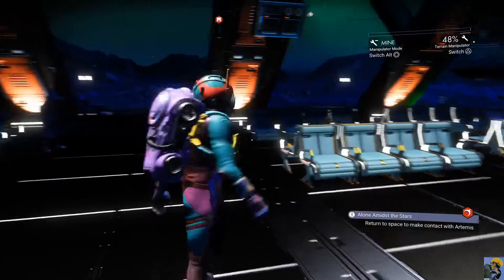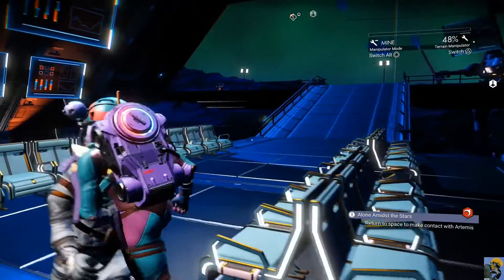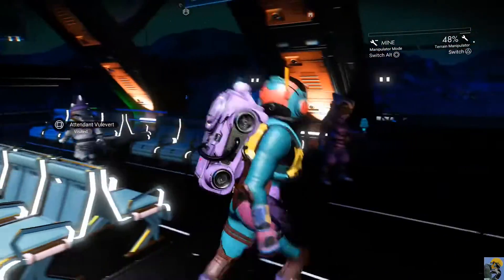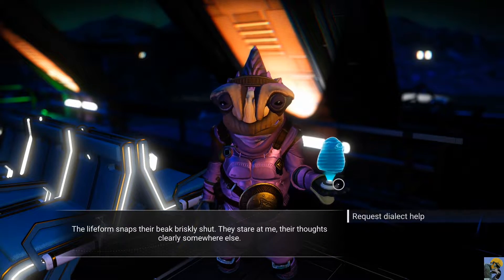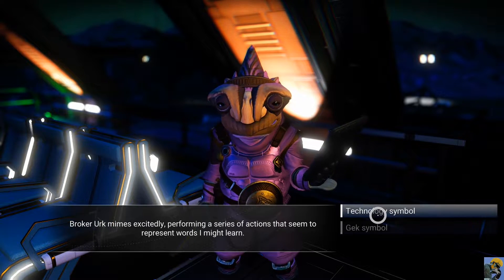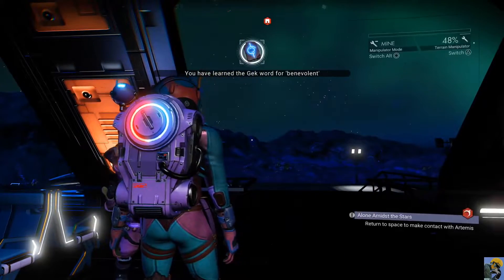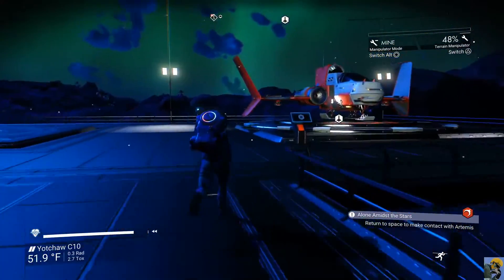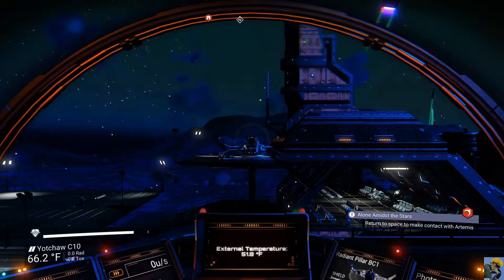Alright, I've been here before — I've visited these folk. There's the broker. He doesn't want to visit with me — except... dialect help, please. Let's go with... friendship. Benevolent. I don't want to say no thanks, but I don't know how often I'm going to use that one.